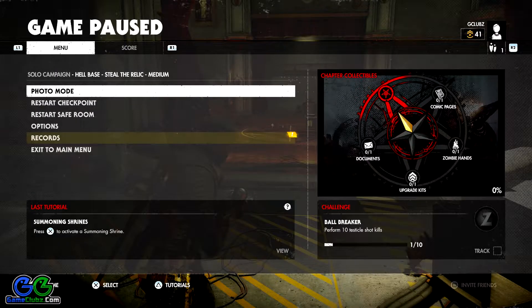Here we are for more collectibles in Chapter 4 of Mission 8. This is the fourth and final chapter in Mission 8, Hell Base. This chapter is called 'The Relic' and it's a pretty short one, with two collectibles found in the first area we enter and the last two further on.